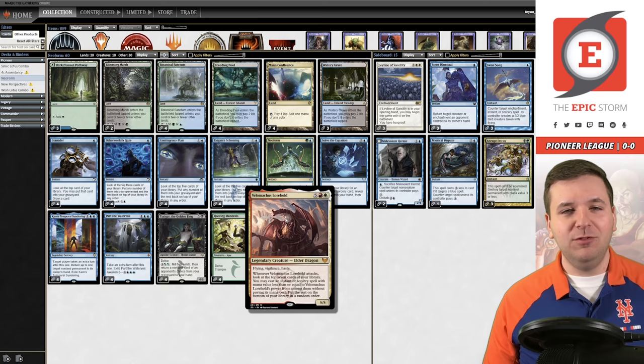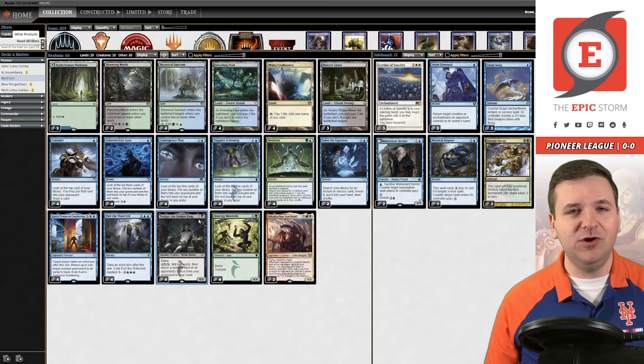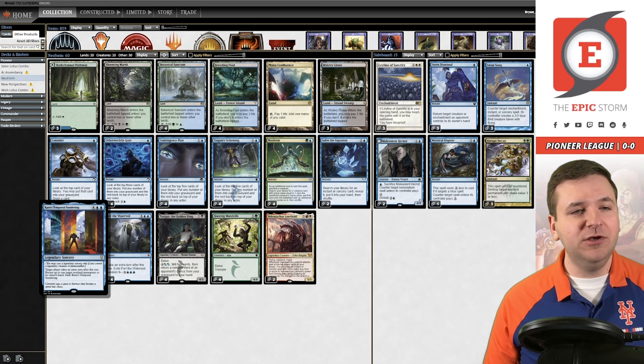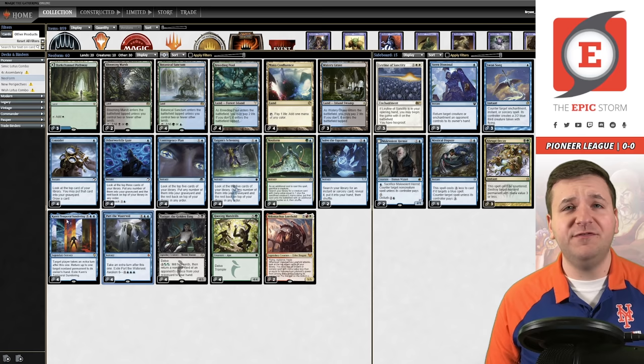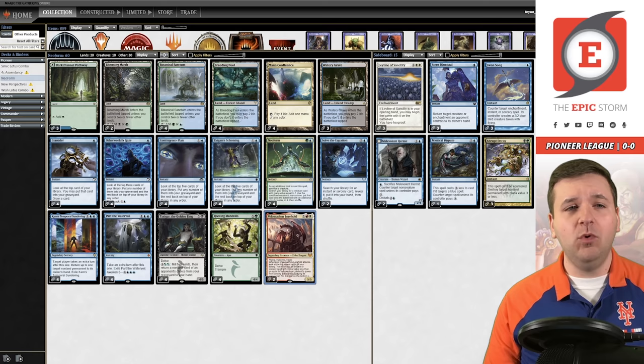From there you play Neoform into — I'm not going to be able to pronounce this card — the Lorehold elder dragon. This card is really really sweet. So you've accomplished your combo: you played Tasigur, Neoformed it away, you get this dragon. It looks at the top seven cards of your library whenever it attacks, then you can cast an instant or sorcery from them, putting the rest on the bottom in random order. What we're looking to do is hit Karn's Temporal Sundering or Part the Waterveil — extra turn spells. It operates a bit like the historic deck on Arena where you keep hitting time walk effects to keep taking extra turns with our elder dragon and attack them to death.